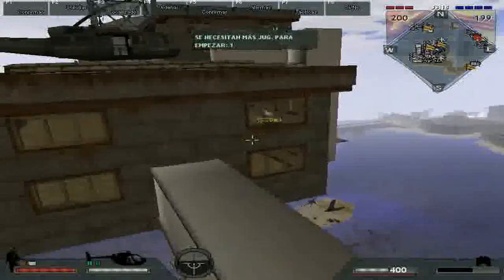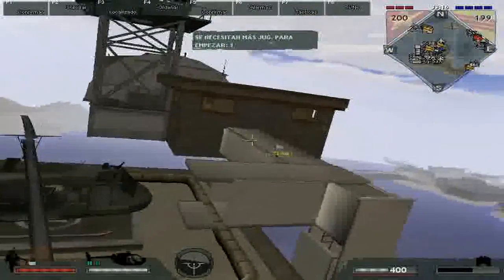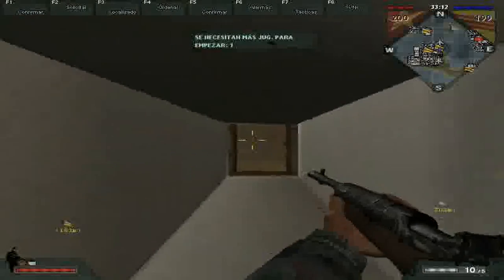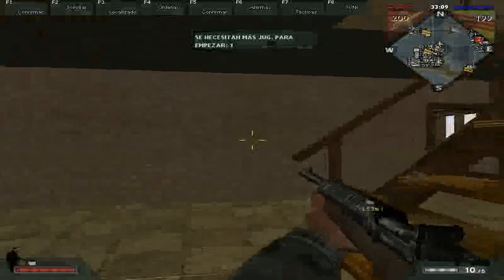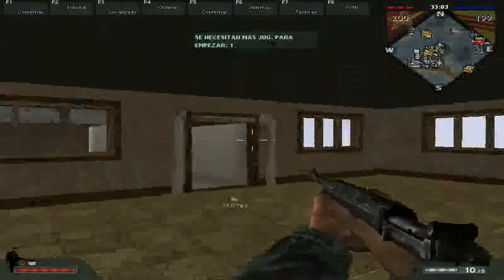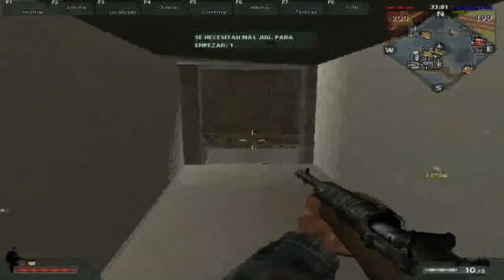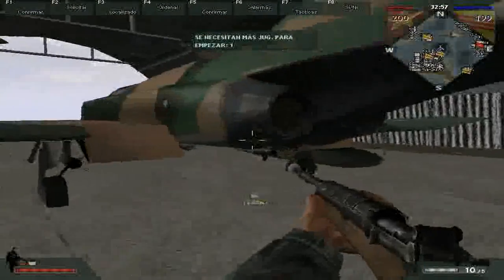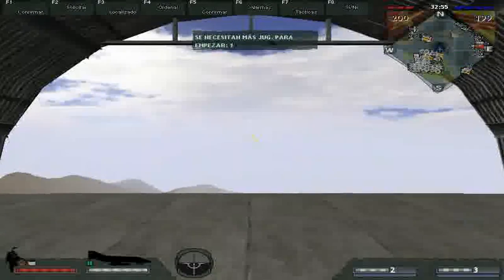Let me show you the station from the inside. That's supposed to be the control room, and especially here's the control tower. Where is the flag of course. And here is one of the many anchors that the station will have. It's because it's in the first stage of the project.